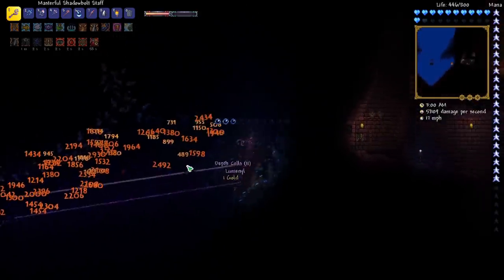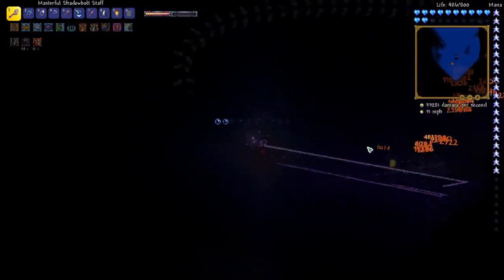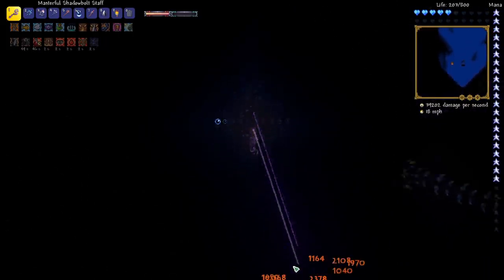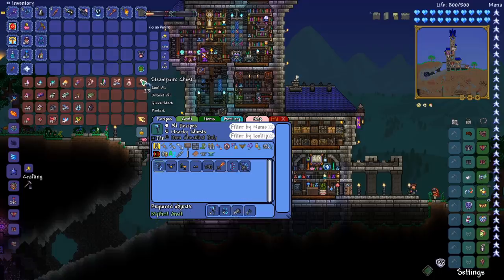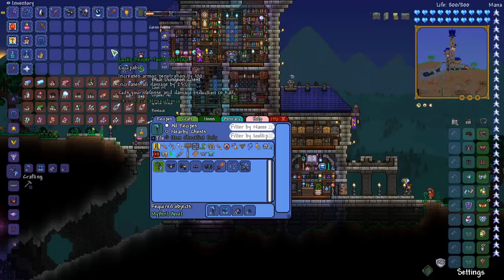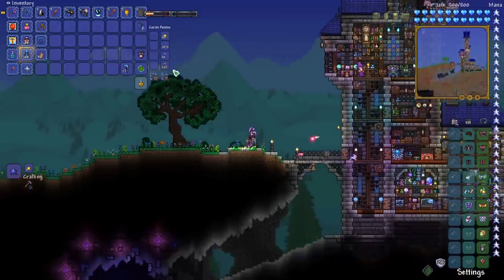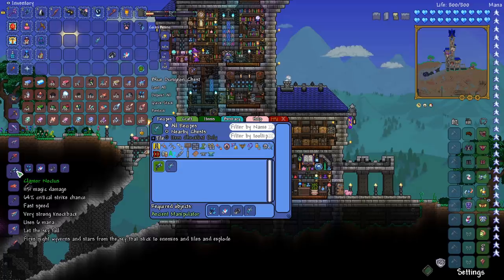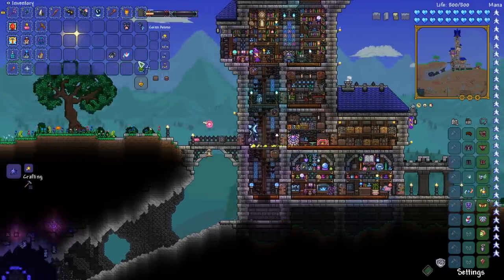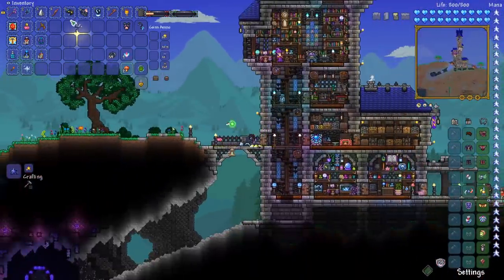Another Reaper Shark — that's always good. This weapon absolutely shreds these mobs down here. We're gonna need to leave though in just a sec. The next thing I want to do is craft the Reaper Tooth Necklace — it increases armor penetration by 100 and all damage by 25%, but it cuts your defense and damage reduction in half. That could be rough, but on this next boss we may want to optimize towards damage. I also want to upgrade the Wyvern's Call to the Clamor Noctis — I think that's the last weapon we can craft before fighting this next boss.